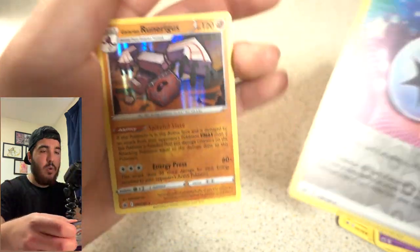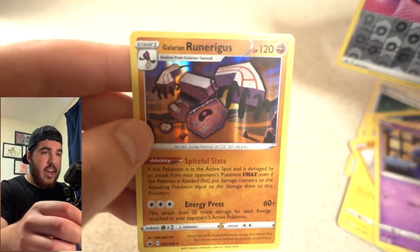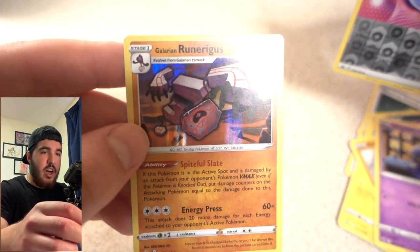And a Galarian Runi — putting that to the side. Five packets left, I'm going to switch things up and open it a different way on camera to change up the style — it's getting a bit boring. Stay tuned. Oh god, I'm ruining this — we have a Psychic Energy.